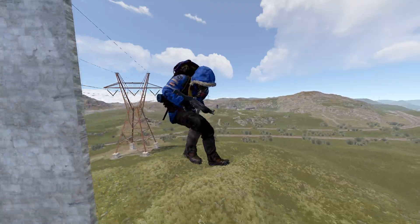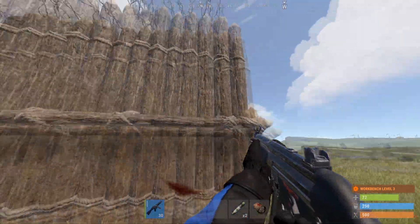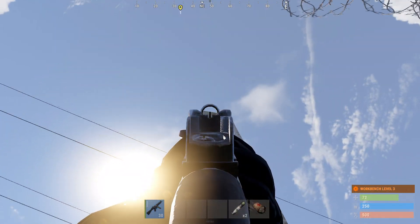Did you know you can survive a fall in Rust from any height? All you have to do is make sure you land on spikes such as the top of wooden walls. You'll still take a bit of damage from the spikes, but doing this makes any fall survivable.